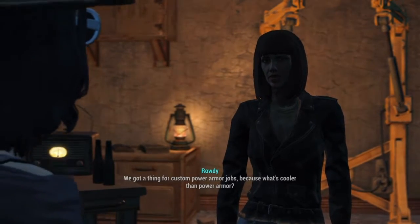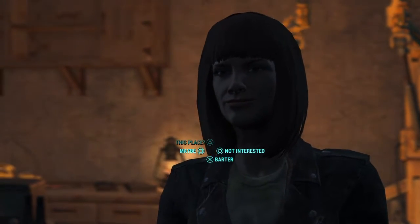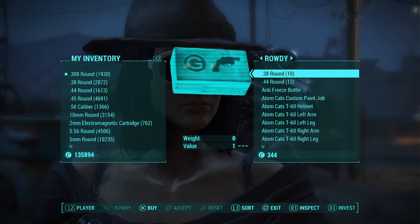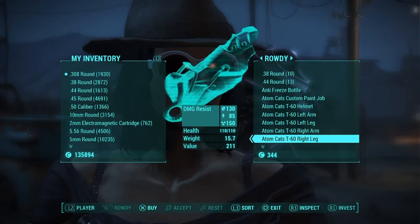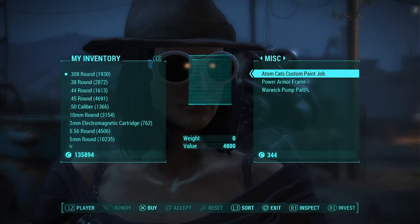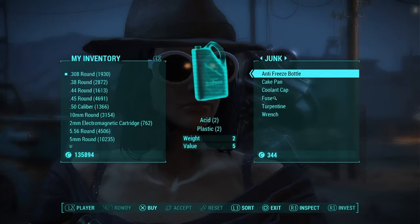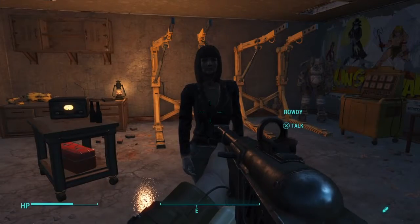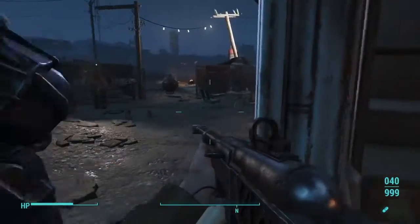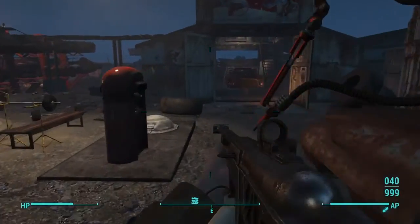We've got a thing for custom power armor jobs — because what's cooler than power armor? Nothing, that's what. It gives you a couple of missions if you want to help them out. You can talk to the boss and get a mission to go help at the Warwick homestead — help fix the pump. Once you do that, you come back and you're buddies with these people, and they give you discounts on whatever you want.